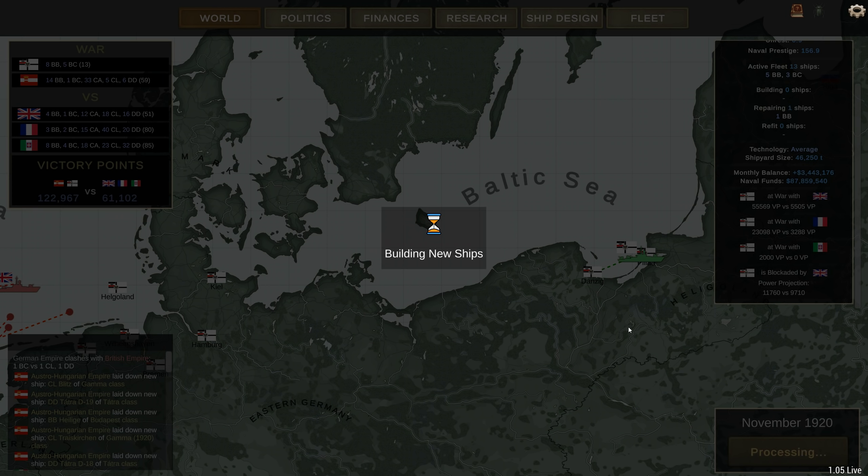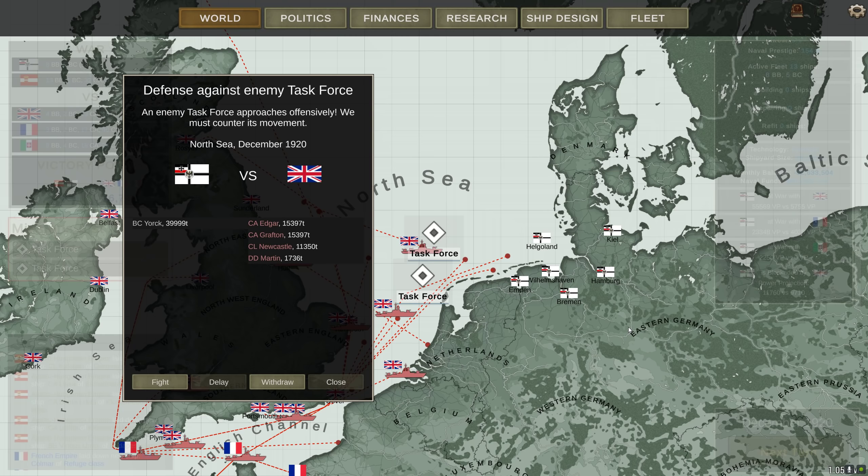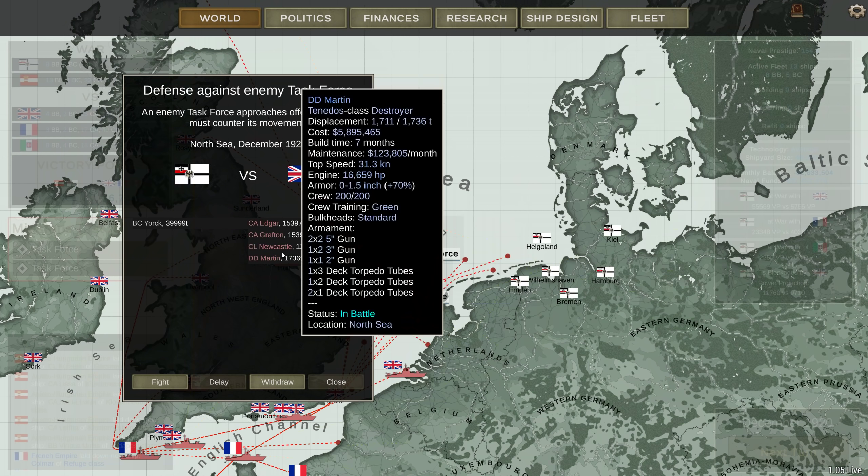Hello, Brother Monroe here. Welcome back to Ultimate Emperor Dreadnoughts, where we're going on to the next turn, which I should have done before I pressed record. But it's not too bad, because the Yorick has once again found some targets: the Edgar, the Grafton, the Newcastle, and the Martin.